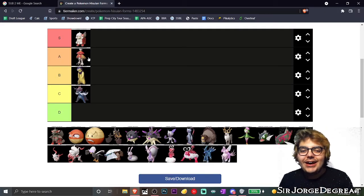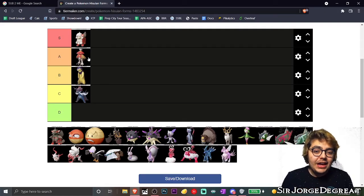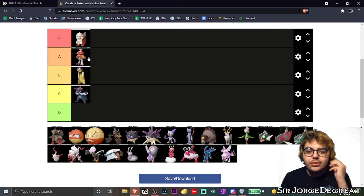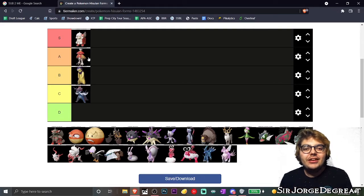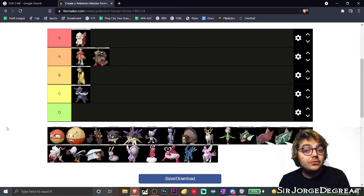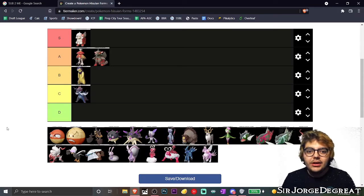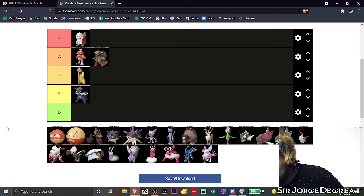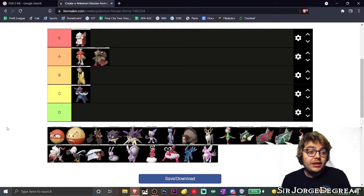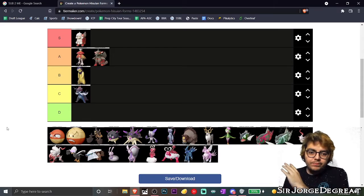Next we have Hisuian Arcanine. At first when I saw the leaks, I did not like it — I was not sold on Arcanine — but after playing the game I actually very much like him. I don't like him as much as Hisuian Growlithe, but I do believe Hisuian Arcanine deserves to be in A tier. He also has a really cool move, as do the starters, so play the game. Hisuian Arcanine definitely deserves A tier.